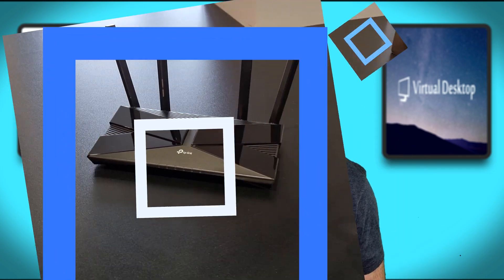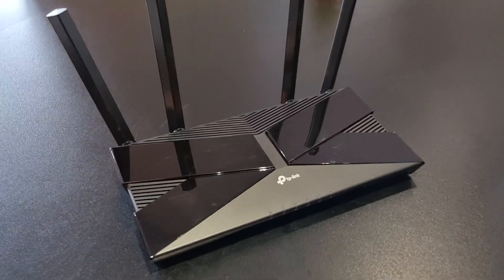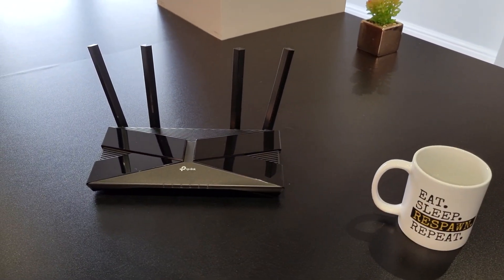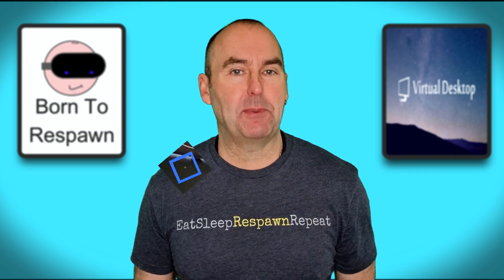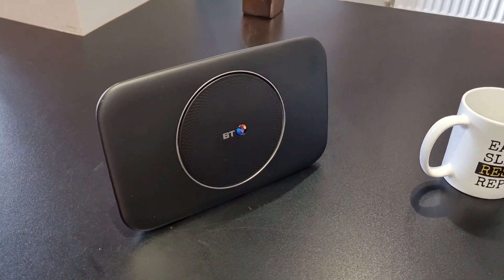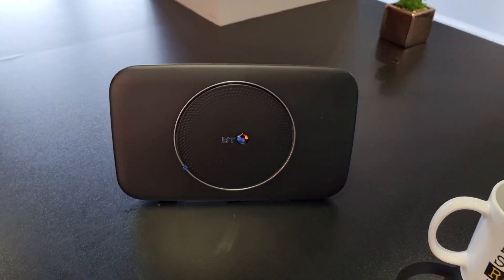The TP-Link Archer AX10 performed flawlessly throughout, had the most consistent FPS along with a one millisecond advantage most of the time over the other two routers, is easy to use via the TP-Link Tether app, and only costs £60. But the BT Smart Hub 2 is free, required no setup — just plug in and it worked — matching and exceeding the hugely expensive ASUS ROG Rapture in every test and was just a solid performer throughout.